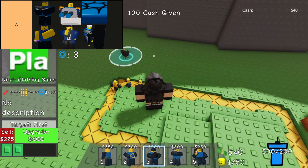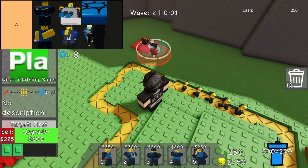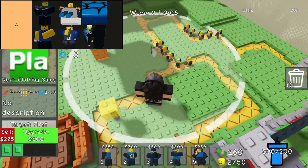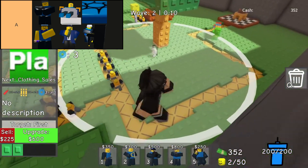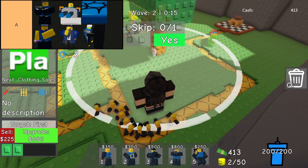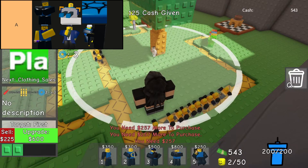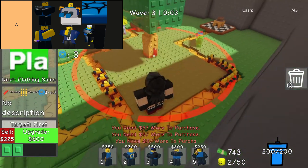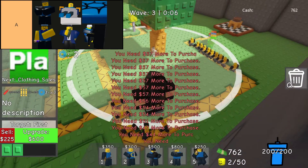In Doomspire Defense, the A-tier Rocketeer Tower stands out as a formidable asset in your arsenal. Much like its predecessor, the Bomber, this tower excels in handling clusters of enemies with its powerful explosive projectiles. Offering enhanced damage and extended range compared to the Bomber, the Rocketeer proves to be a more costly yet highly effective choice for strategic defense. Whether aiming to thwart incoming hordes or target specific threats from afar, deploying the Rocketeer ensures robust and capable defenses.